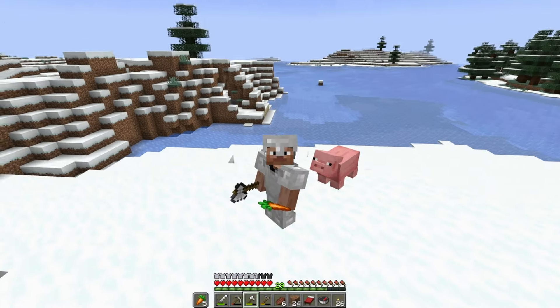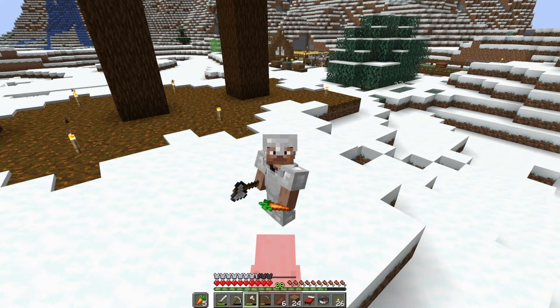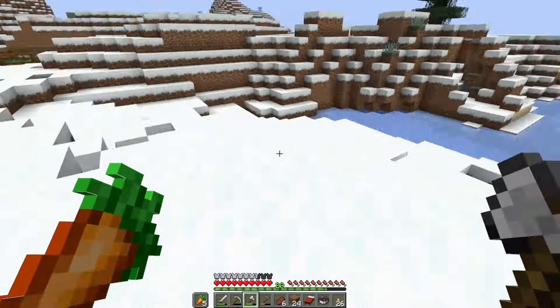We have our second pig, so I'm going to put him into the animal pen as well. That animal pen is going to be gone as soon as we get our animal crushers built in the tents. I have a different idea for that area — now that we're going to have three tents surrounding the area along with the mining tunnel entrance, I figured we could put a campfire and some benches in the middle.